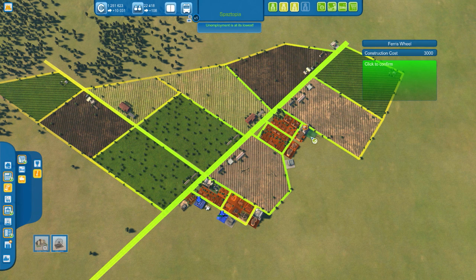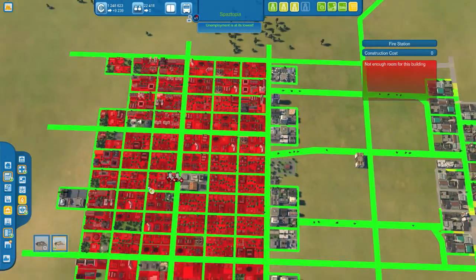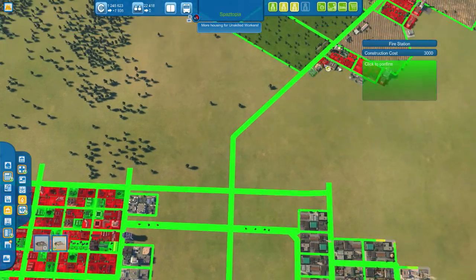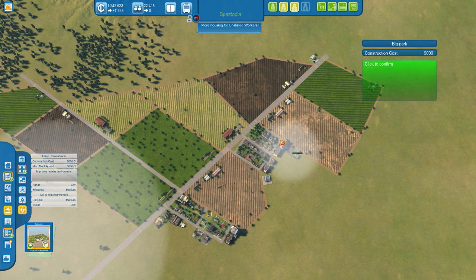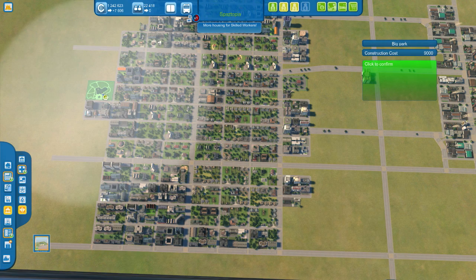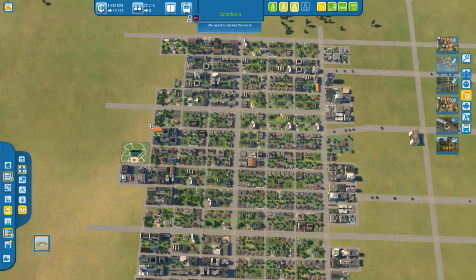City services — we now have fire rescue. Good, that covers down there, which I'm happy with. But that does not cover out here, so we'll place some more there. And environment — there's a big park. I think I'm gonna place this somewhere here, like that, to cover as much as I can.